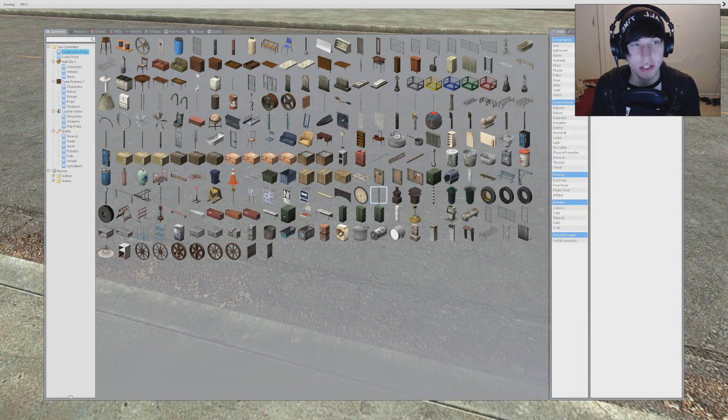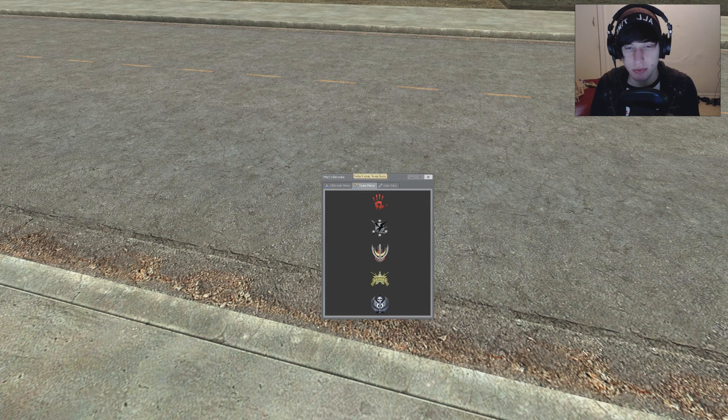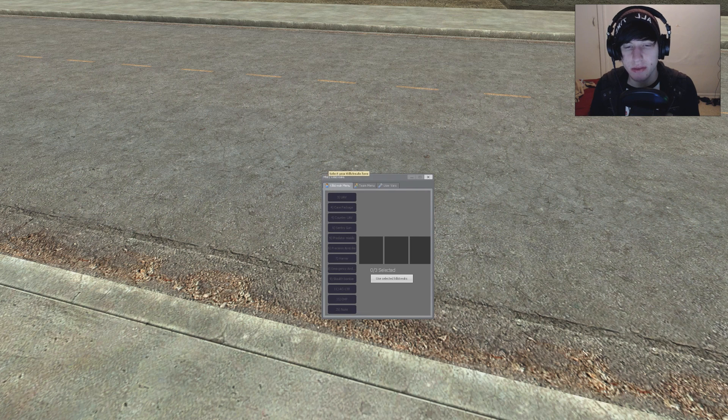First things first, you want to press Q and maneuver over to the Utilities tab. Then under the User tab, click Monitor for True Killstreaks, and then do Choose Killstreaks. This is where you choose your killstreaks as well as your team menu. You can use the nuke effects owner, show laser on Sentry.